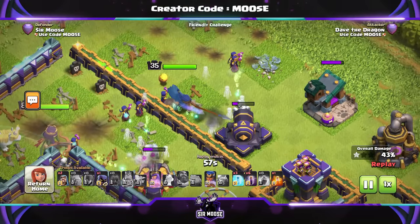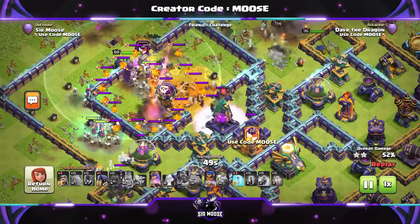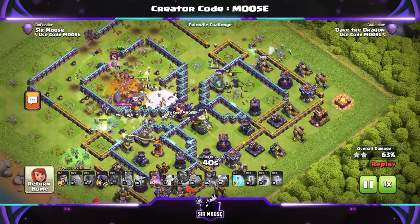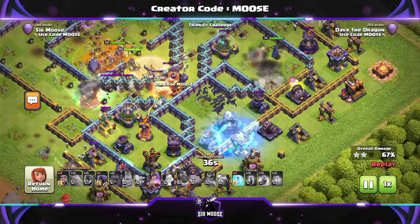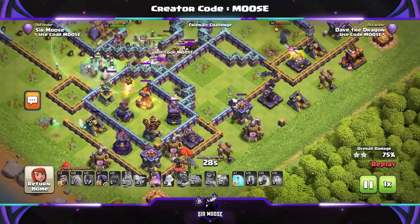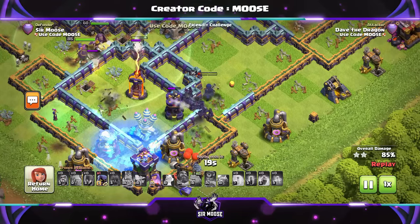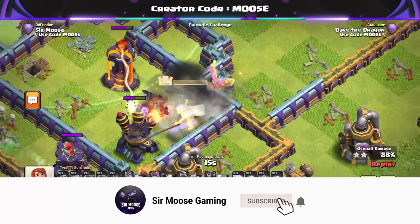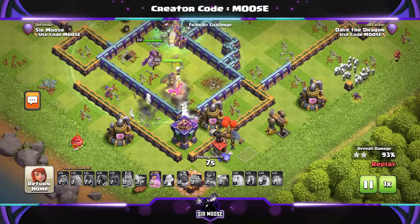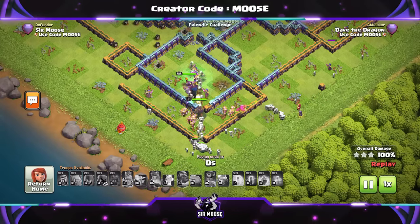I think this attack strategy does really well without a Recall Spell. We've sent in the Royal Champion on the right-hand side — she's moving through the base. Can we take out the Monolith? It's going to be close — we need the bats' help. The bats are now taking out the centre of the base. Can they take out the Eagle Artillery? Yes! Thank you very much. Royal Champion sweeping through on the right, and on the left we've got Witches, Skeletons, and the Queen. The bats are still taking out some things. There's been a new level to the Bat Spell — one more bat per spell, which doesn't sound a lot, but with these Town Hall 15 bases, bats are just a nice spam attack. When they work, they work, and you can get three stars. We've got loads of troops left — three stars again!